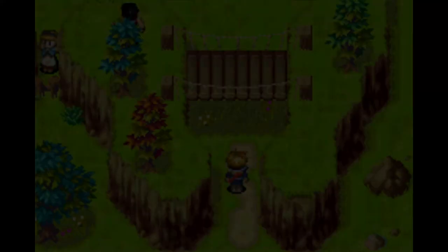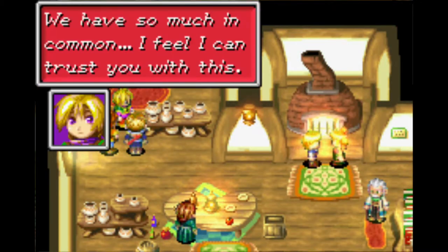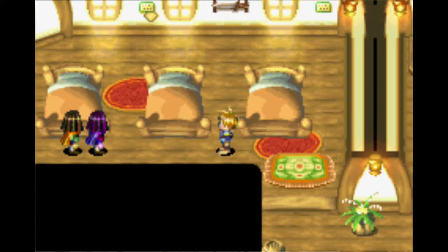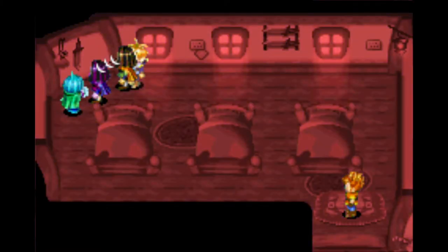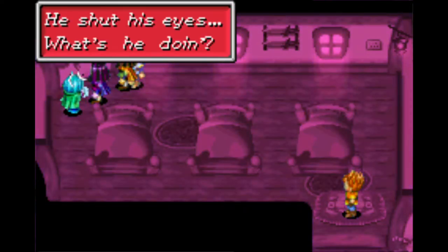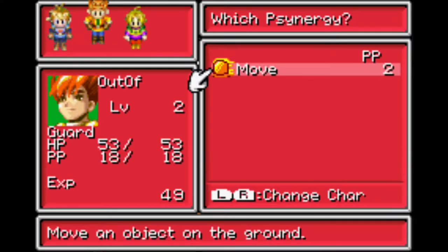The next place we go to is Vault, a village very close to Vale. There we meet Ivan, a Jupiter adept who is attempting to recover a rod stolen from him by thieves. Ivan has a psynergy called Mind Read which he uses, but the key word is he uses it — Ivan does this of his own accord without any direct influence from the player, so this instance does not add to our counter. However, in order to recover the rod, we need to use Move on this crate, which brings the counter up.